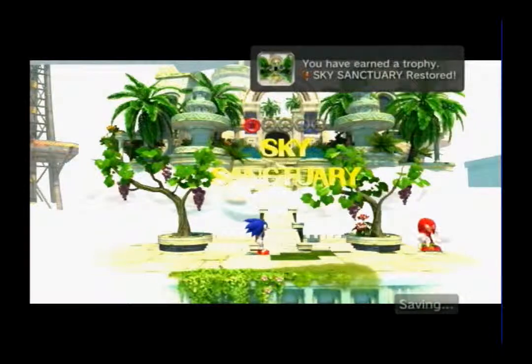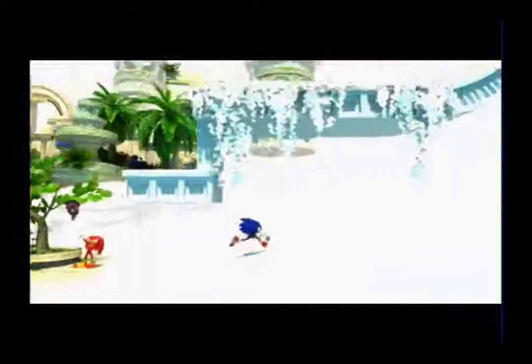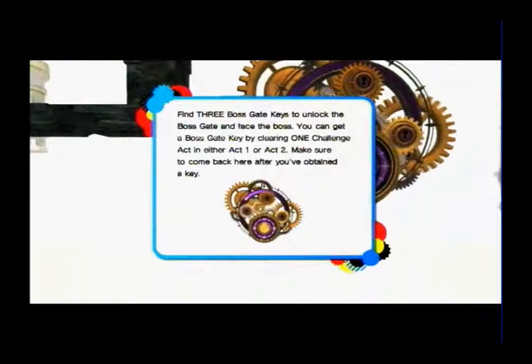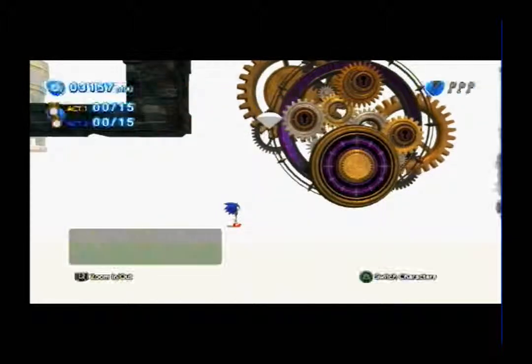You actually have to use the challenges to access the boss. You need to find three boss gate keys to unlock the boss gate and face the boss. You can get a boss gate key by clearing one challenge in either Act 1 or Act 2.